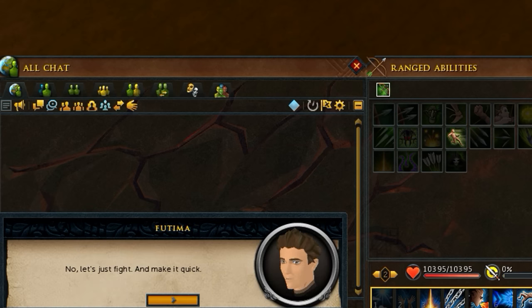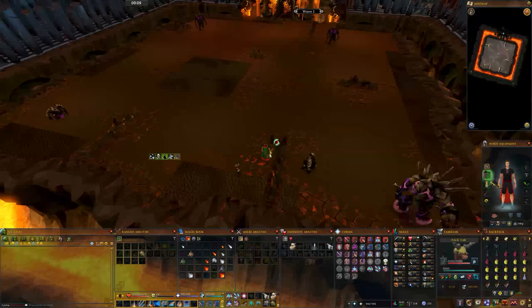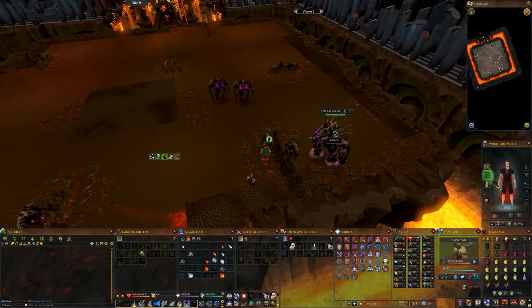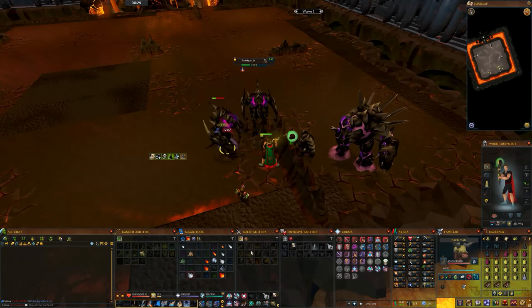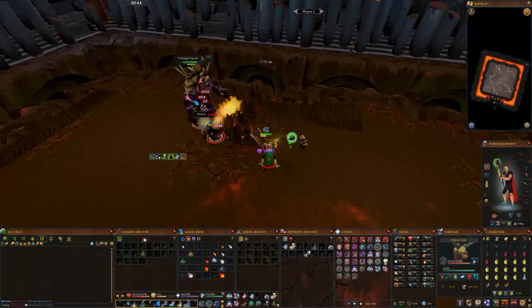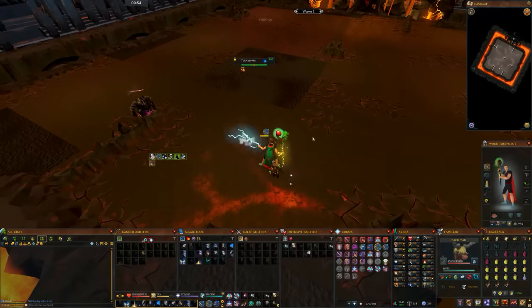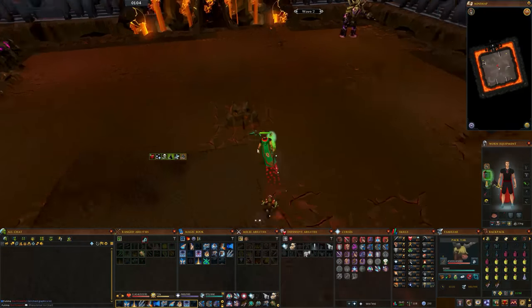When you first start, if you're a low level player or just want to save food, use the L-shaped safe spot rock. This rock can be used up to wave 21. After that you will have to use the middle. Always when standing in the middle, stand to the left north side of the rock.